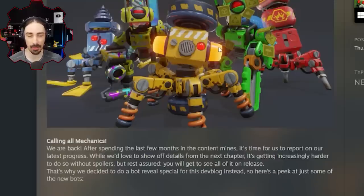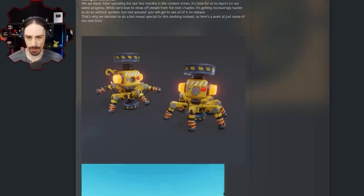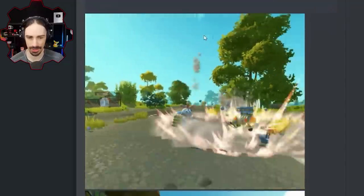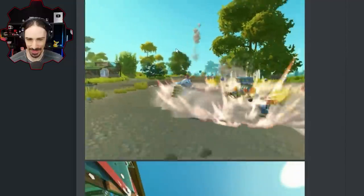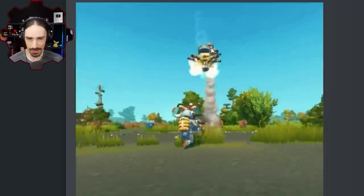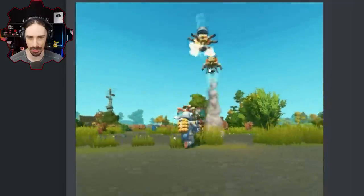So that implies that there are more new bots than what we are even seeing in this dev blog. Starting off, it looks like we got a yellow type of bot that has like crushers or press things and springy legs, and here is a gif of it in action — this kind of looks awesome. Plus we can see we've got a new outfit here — a walk outfit with a corn backpack.